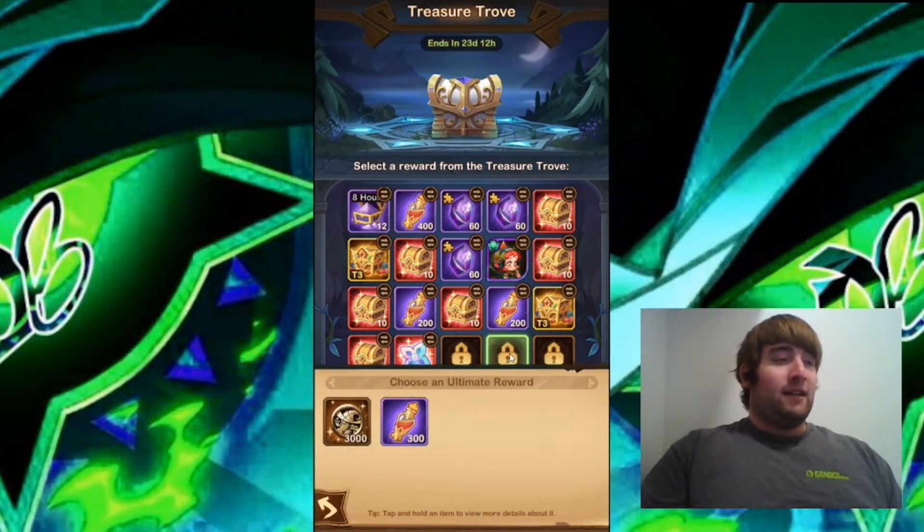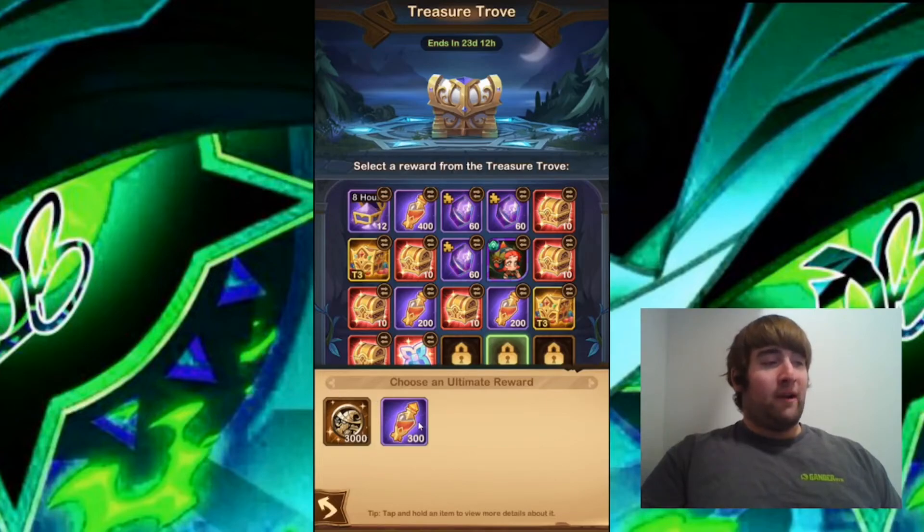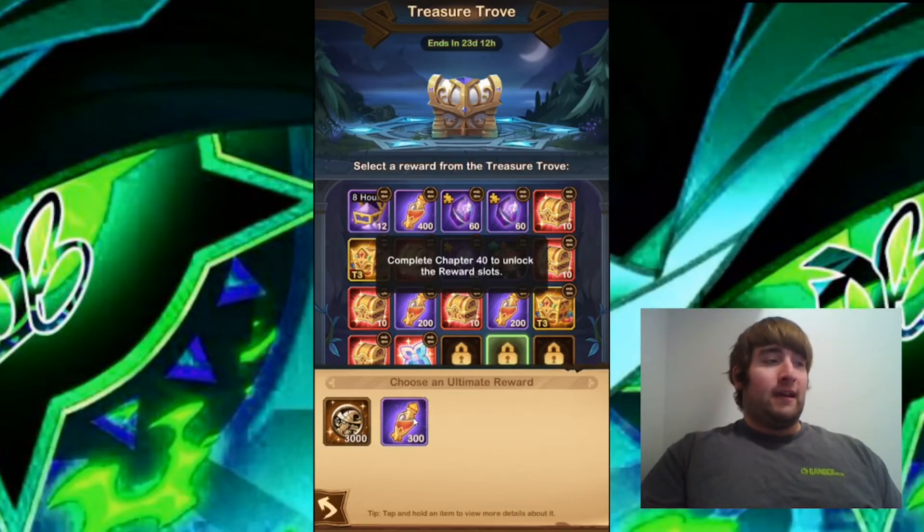The next locked slot, which requires completing Chapter 40, gives 3000 Poe Coins and 300 Twisted Essence. They're giving us enough Poe Coins here to get a 10-pull, which makes this slot tempting. But if I had it unlocked, I think I might go for the Twisted Essence, because I feel the Twisted Essence is more valuable than the Poe Coins.